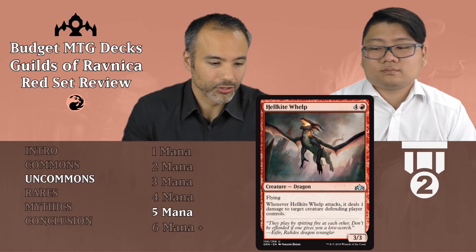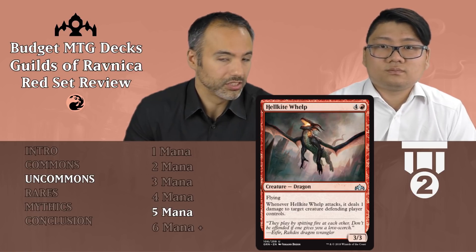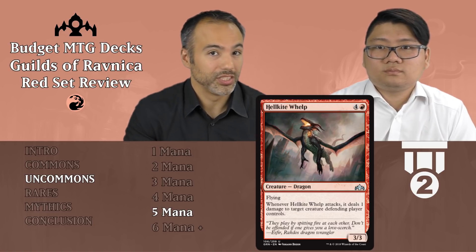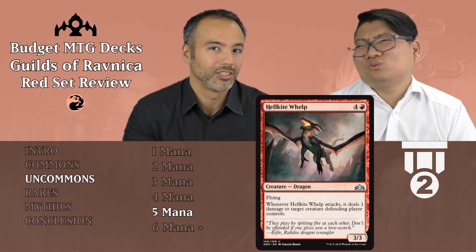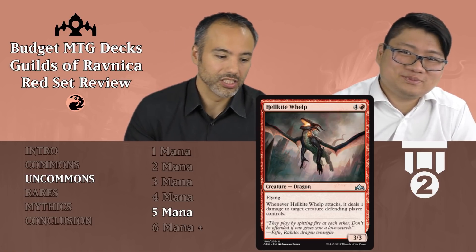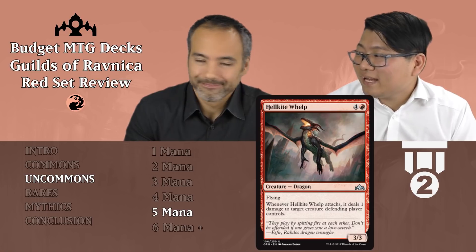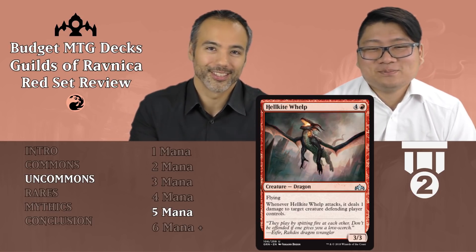Hellkite Whelp for four and a red — so for five mana, a 3/3 Dragon with Flying, which is already really nice evasion. And when this guy attacks, it deals one damage to target creature the defending player controls. We did see some black flyers that have enough power to deal with this, but the problem is they won't be able to because as soon as this one attacks it's going to deal one damage and blow them out — they can't even block. So this eats up those black flyers with one toughness, and any other white flyers it can eat those up as well. And it eats ground creatures too — this is absolutely insane, Tier 2.